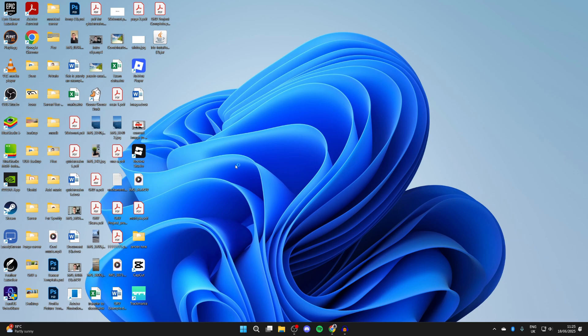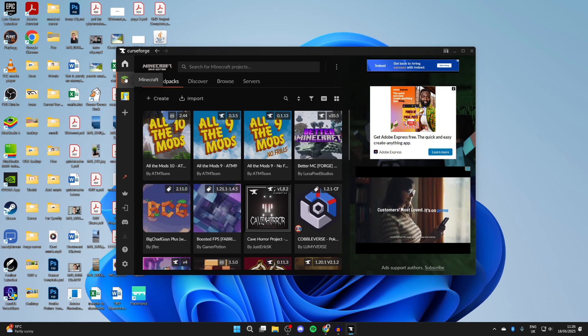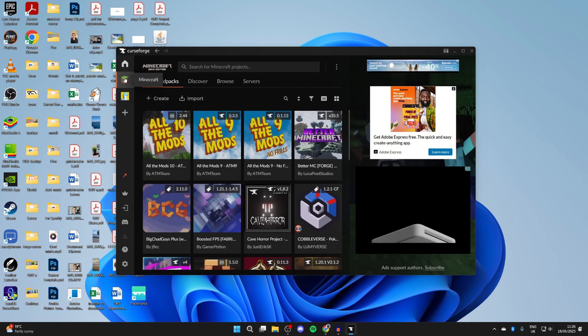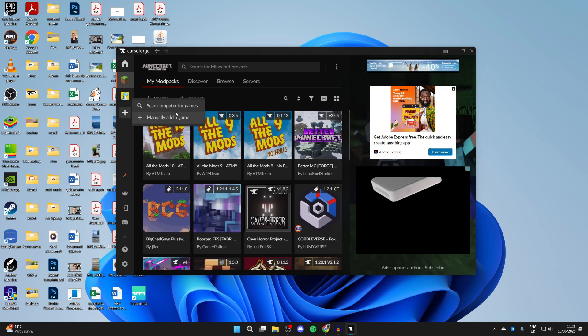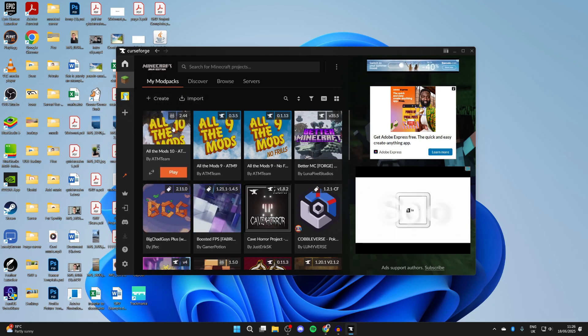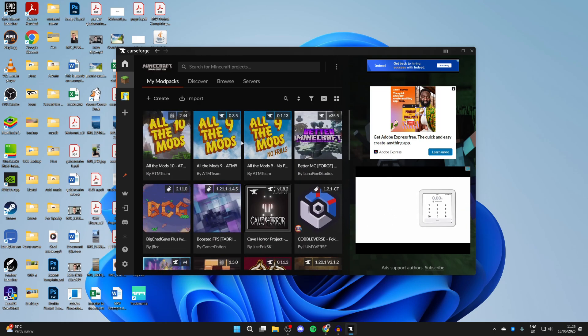It's important to know that for this to work, you need to have Minecraft installed on your computer. In CurseForge, go to the left and select Minecraft. If you can't see it, press the plus button and do a scan, or manually add it. Once selected, you'll see any mod packs you've previously used.